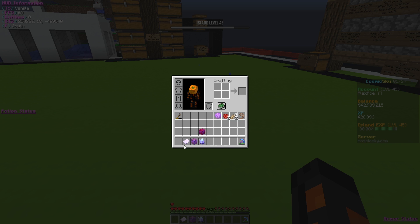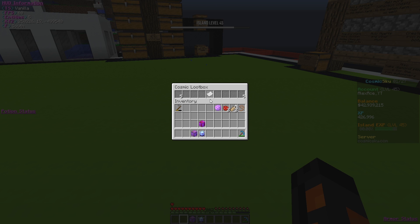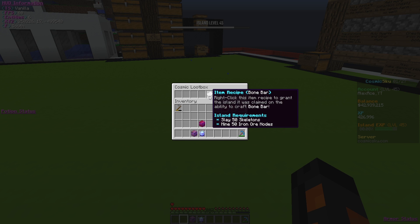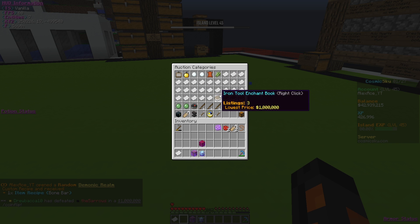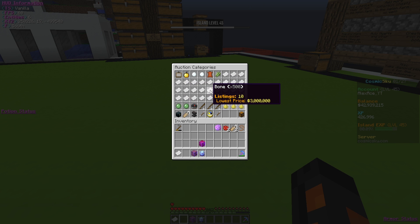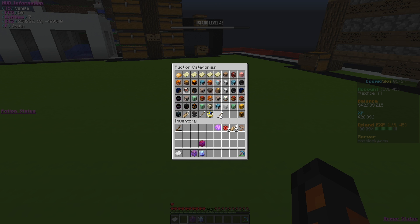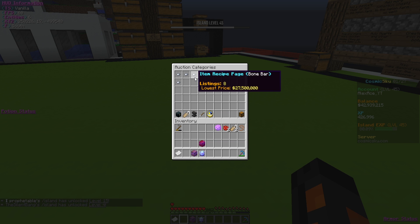Now let's go ahead and do ourselves the demonic custom recipe — if we get bone bar, please. Bone bar recipe! I don't even want to know what that sells for right now. Oh my god we freaking got it — we got bone bar! Now last I checked it's probably gone down. What does this sell for? We already have bone bar. Oh my god — no one has it up for sale. Let's even check the fragments. A page is 27 million and I have the full recipe. A page is 27 million!